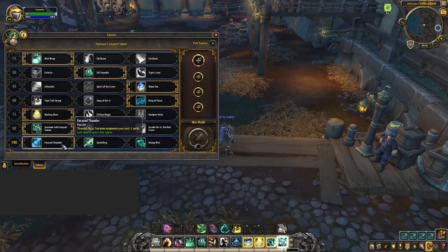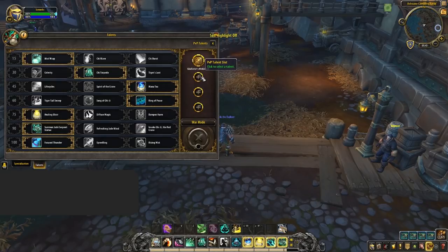On the final row, there's not much choice — Focused Thunder is simply hands down the best in every situation in PvP. The extra empowerment is mainly used on Vivify for the free heal, or Rising Sun Kick during your Way of the Crane.